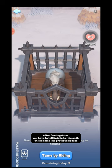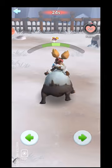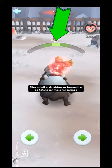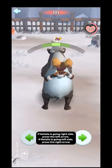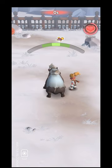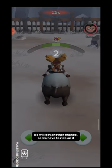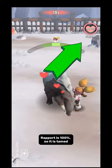After feeding is done, you have to tell Natalia to ride on it — this is the same as the previous update. Click on the left and right arrows frequently so Natalia can maintain her balance. If Natalia is going to the right side, press the left arrow; if she is going to the left side, press the right arrow. We will get another riding chance if not fully tamed in one go. Once rapor is 100%, the pet is tamed.